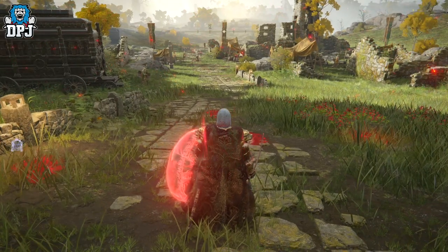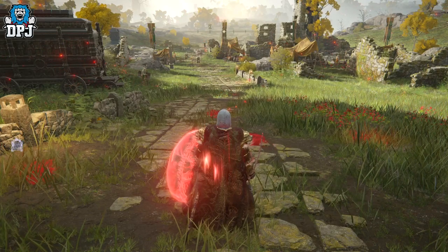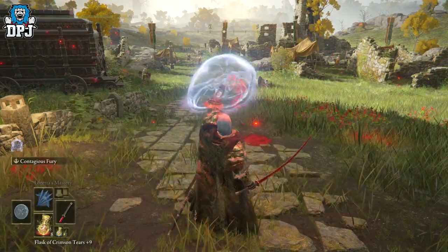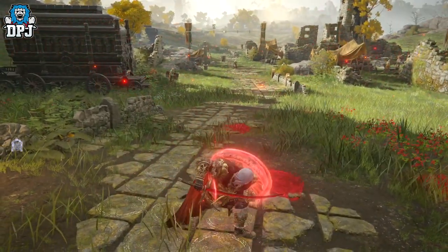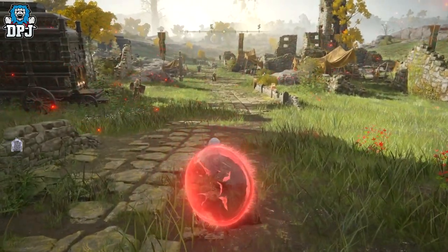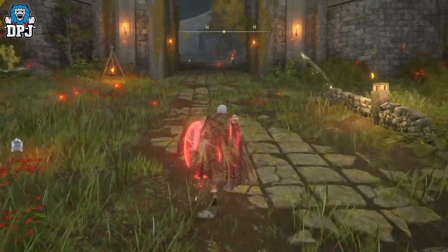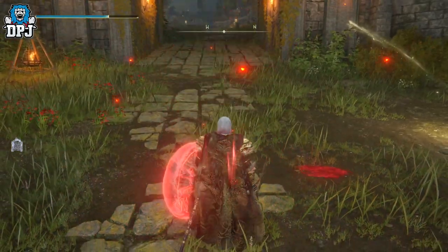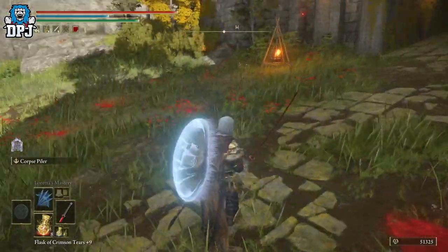The problem with it is that Contagious Fury goes away when you put it away. Because it's the shield's special ability triggered with the left trigger, I'm using Rivers of Blood and it won't make my Rivers of Blood any more powerful besides the standard heavy and light attacks. Even if I put this on and then two-hand Rivers of Blood, you can see the buff just goes.